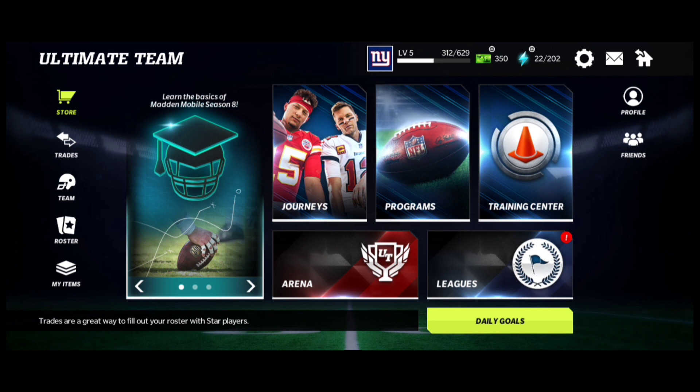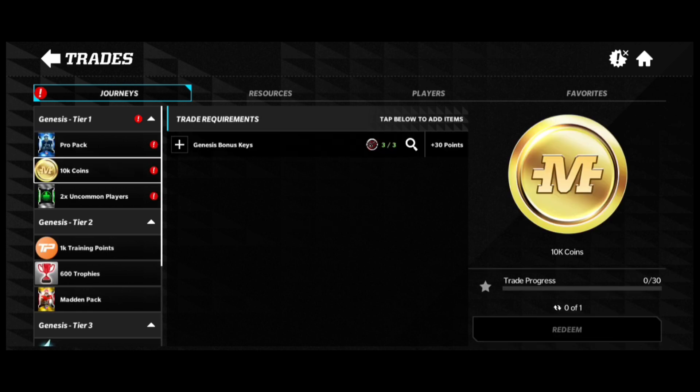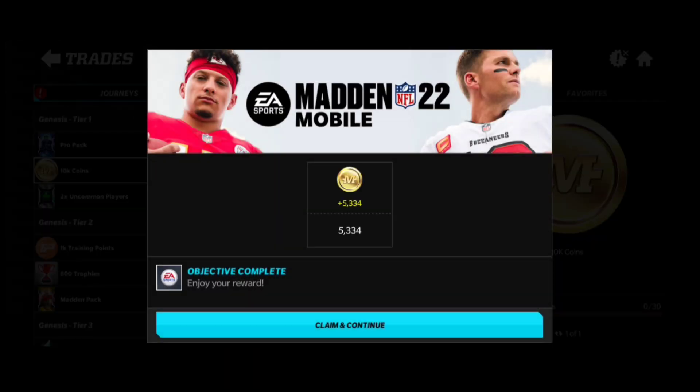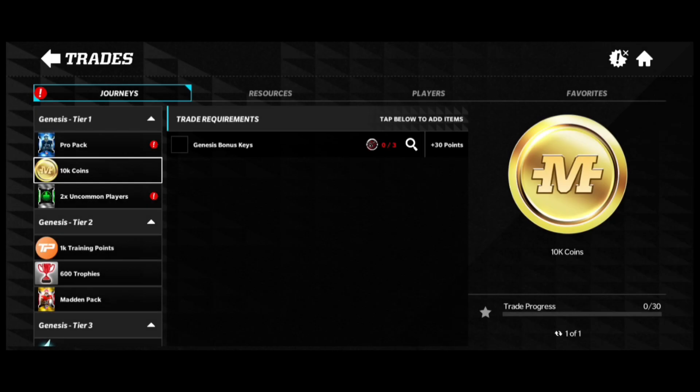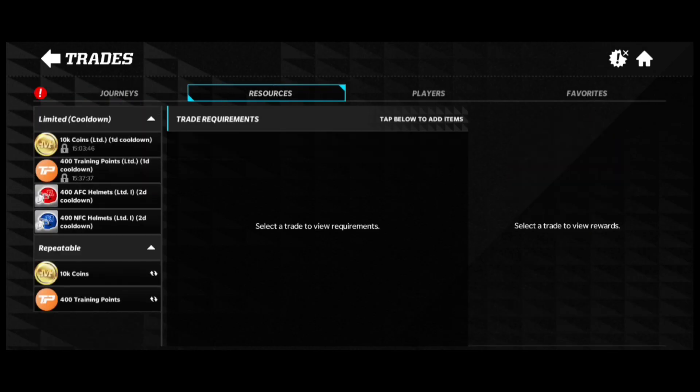The last thing you should be doing to make coins is hopping into your Trades. Trades have coins right here — you can get 10k coins if you trade in three of these. Let me do that for you guys right now — boom, we claim 10k coins, which is amazing. Who wouldn't want 10k coins?